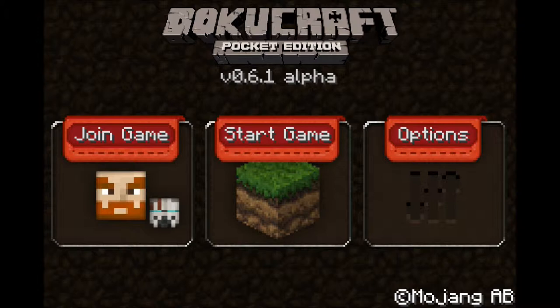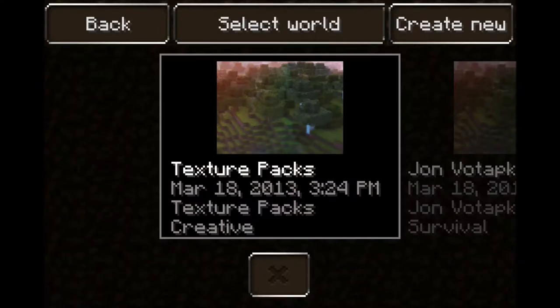Alright, so basically this is the menu. I usually wouldn't show you the menu, but it's got this cool stuff on it. Click start game. Texture packs.